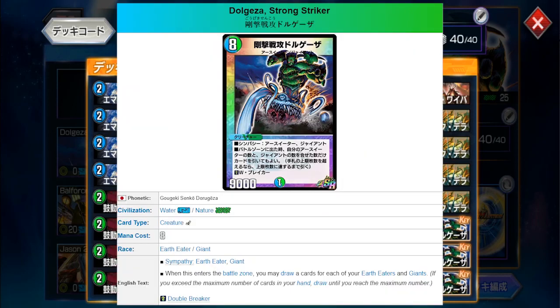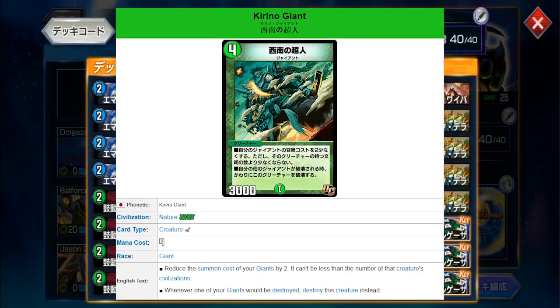He's an 8-mana Earth Eater slash Giant, 9k double breaker. When you put him in the battle zone, you may draw cards for each of your Earth Eaters and Giants in the battle zone. He also has the sympathy ability to cost 1 less for each of your Earth Eaters and Giants currently on the field, which makes him a great partner with Carino Giant, which reduces the costs of your Giants by 2.